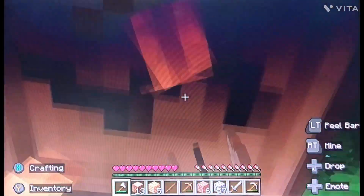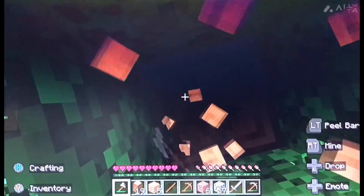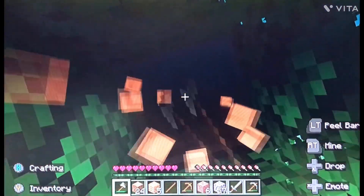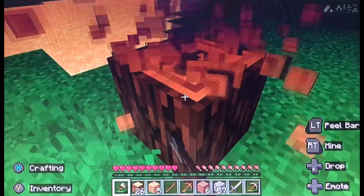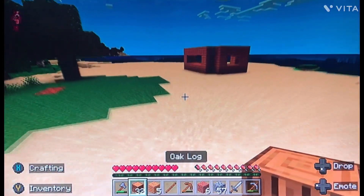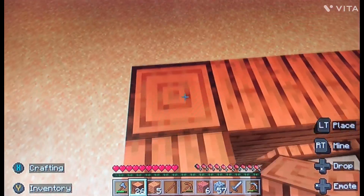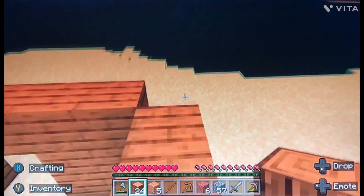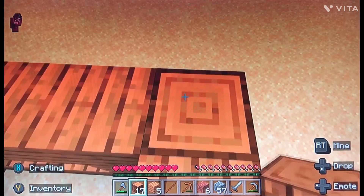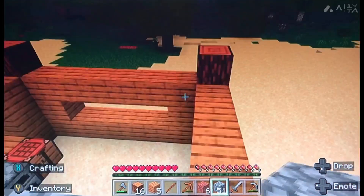By the way, if you look in the description, I'm just going to say what my channels are and ask you to subscribe — don't expect much there, and it's not a Rickroll either. We also need torches so we can see at night and stop mobs spawning in the house. If you're new to Minecraft, mobs are like zombies — things that try to kill you at night.